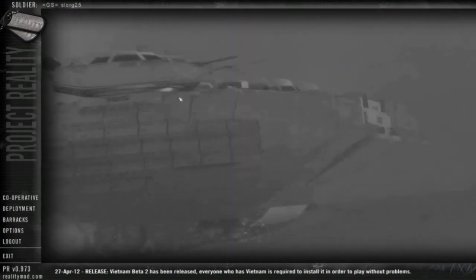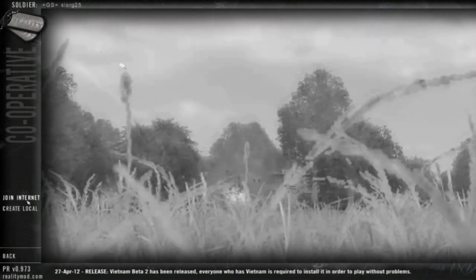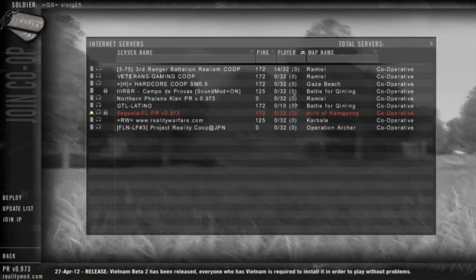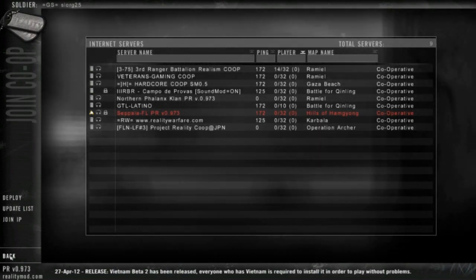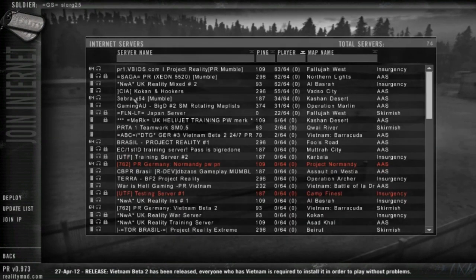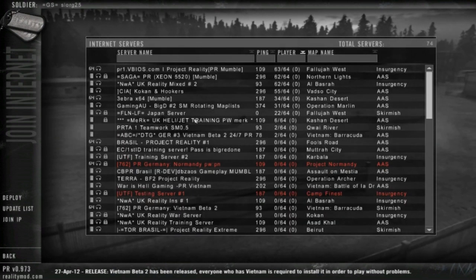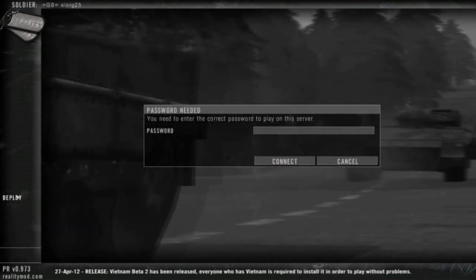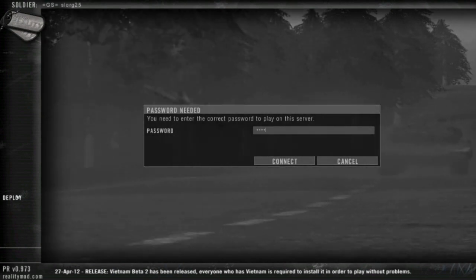First of all, we need to join a server. You can go to Co-operative and join Internet, or I prefer to go to Deployment, join Internet, and head on down to the Merc Helion Jet Training Server. There are some people on it, but it doesn't really bother me that much. We're going to jump in here and get down to business.